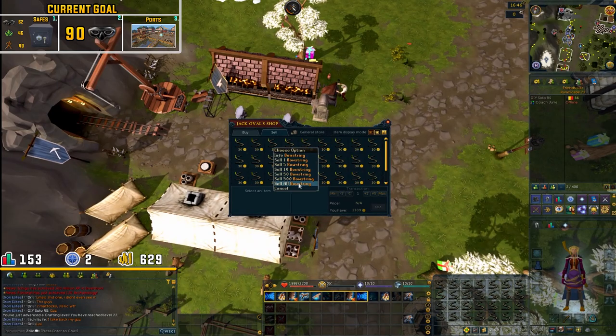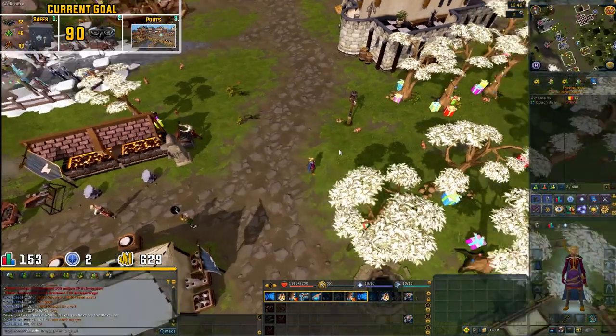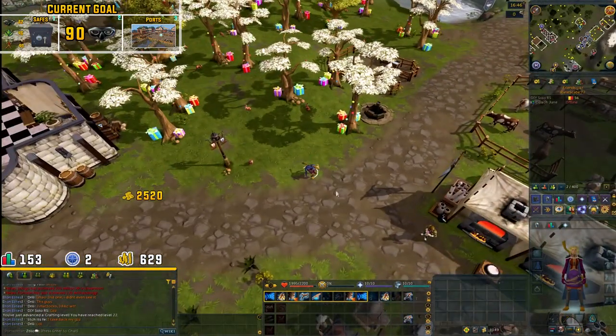We just made three inventories of bowstrings and sold them, which takes us up to 3000 gold, and we also got two crafting levels.